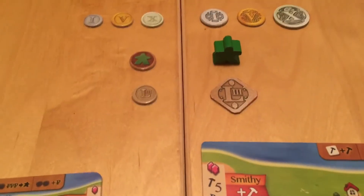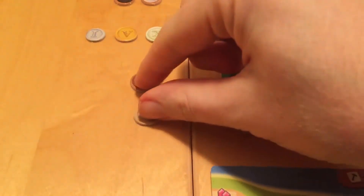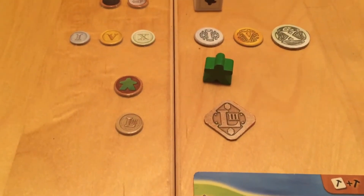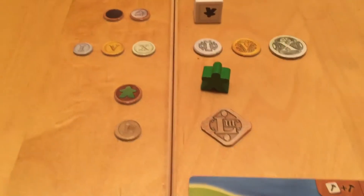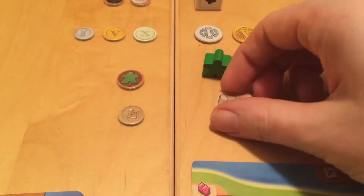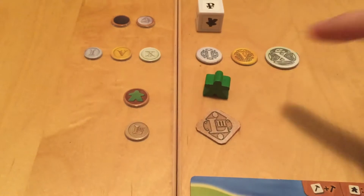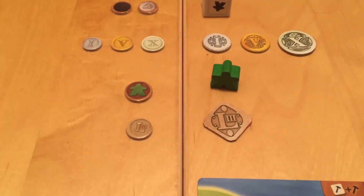Next we're going to look at the lender coin. As you can see, the lender coin for the original game is extremely small. All the coins are reasonably tiny to maintain its sort of ultra portability, which made it very easy to distribute but maybe a little fiddly to play with. The new lender token is obviously bigger and a different shape, so it's much easier to identify from the rest of the tokens. As you can see with all the coins, the text has been made a little darker so it's easier to read at a glance.